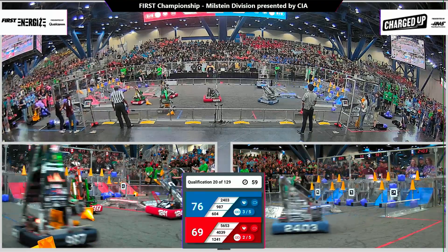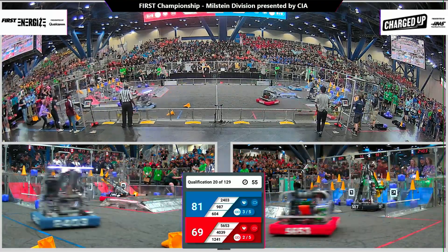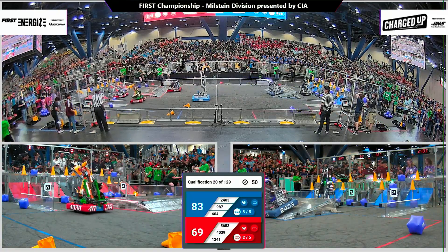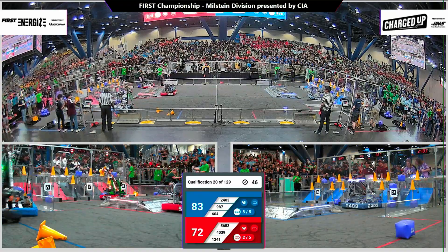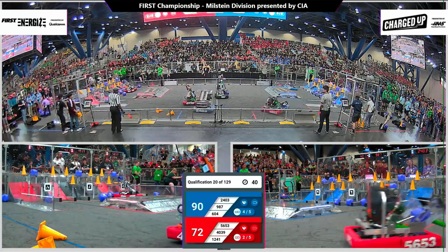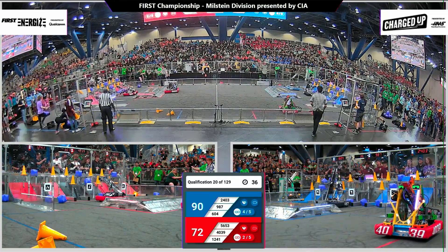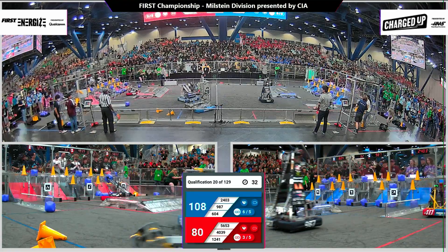As you'll look up on the big board, noticing both alliances successfully getting the cooperation grid pieces, therefore lowering the sustainability bonus down to five from six. Red Alliance 40-39 Makeshift Robotics dropping off another cone for their alliance, trying to work on those links. Here comes Theory 6, completing another link for the Red Alliance. Back and forth we go.